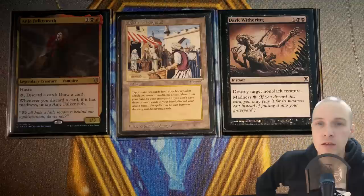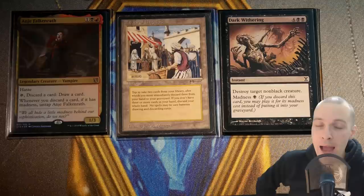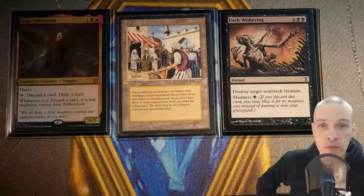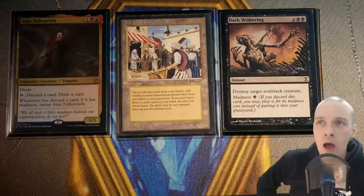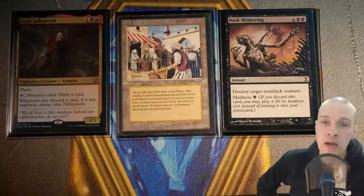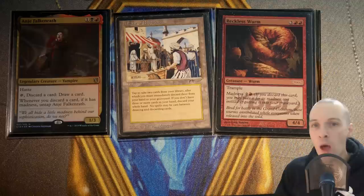Here's a good example on the topic of madness ratio: Dark Withering. Six black mana instant — destroy target non-black creature. That's utterly terrible. However, you can cast it for only one black mana with madness. But if you don't have access to Bazaar of Baghdad or Anje, this card is basically a dead card in your hand unless you have some other discard effect. Another card group to mention are creatures with madness but no other ability whatsoever.